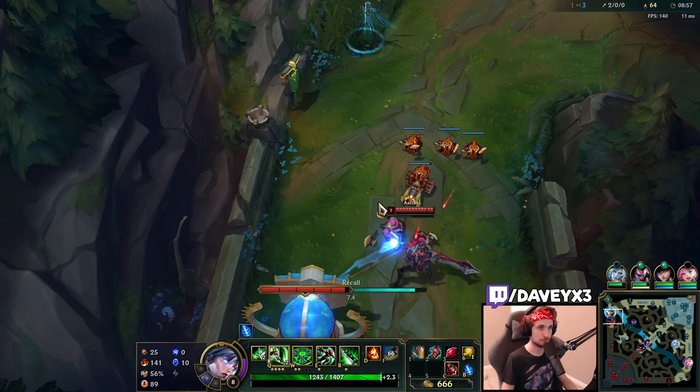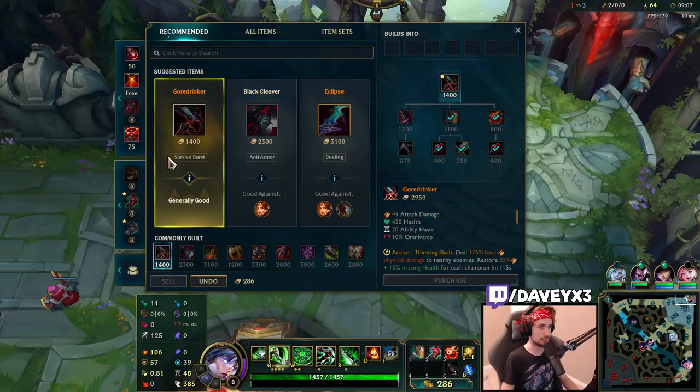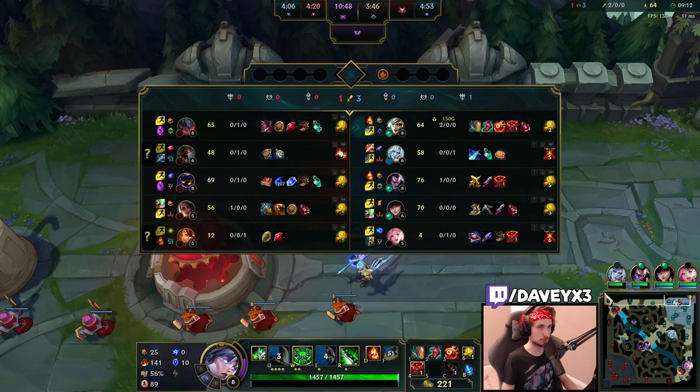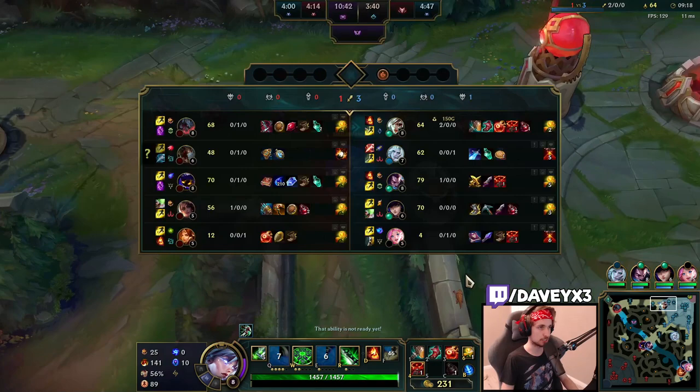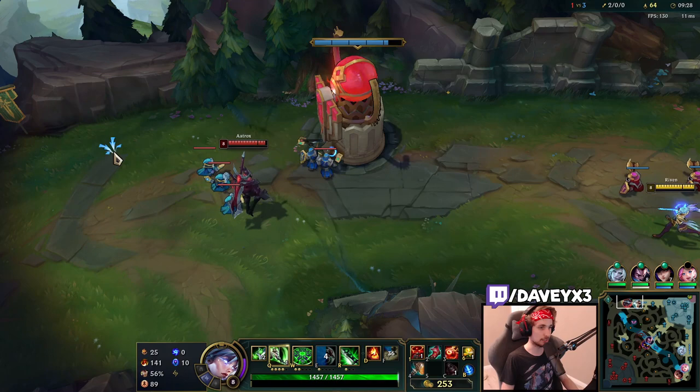All-inning on Aatrox — he panicked and used his ultimate super early. That was the easiest Aatrox ultimate I've seen in a while. Pushing out again and then resetting — next time he won't have his ultimate. In terms of laning phase, we're not too far ahead in CS, partly due to fighting Fiddlesticks and the failed kill attempt at Blue. But we do have a small lead on Aatrox, and the beauty is that Riven outscales Aatrox incredibly hard.